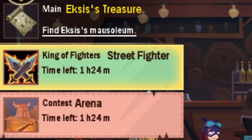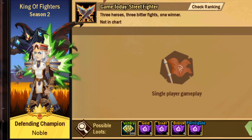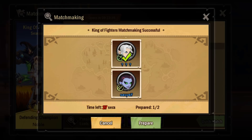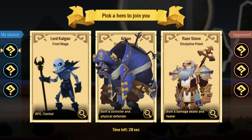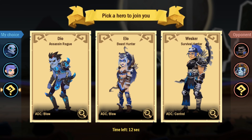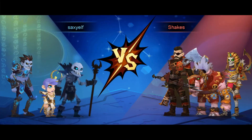The last thing we haven't checked out yet is the King of Fighters — a street fighter-style mode. We've got an hour and a half left to join. The King of Fighters has a demon on his back. I pick my team: a skeleton fighter, a priest for heals, and Dio as sexy elf's boyfriend. Let's not make us look bad, team.